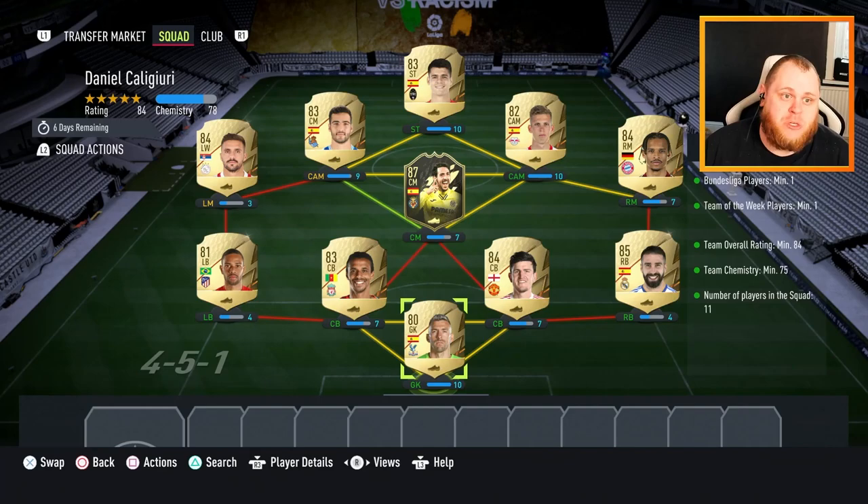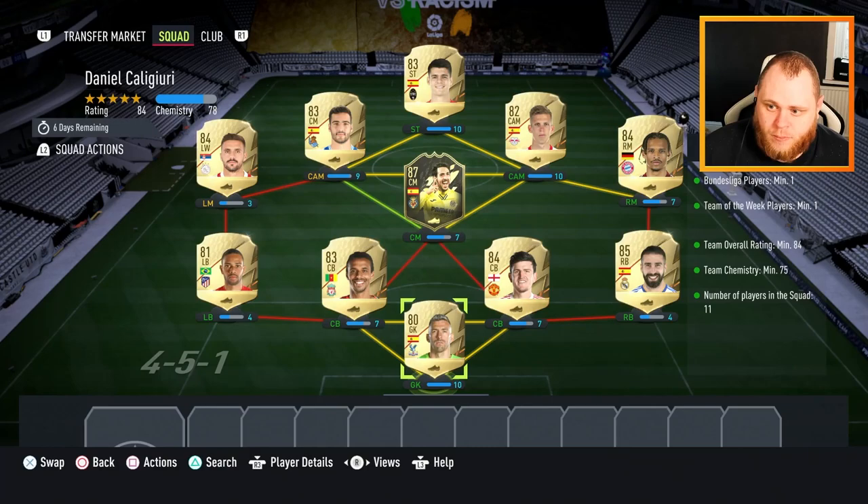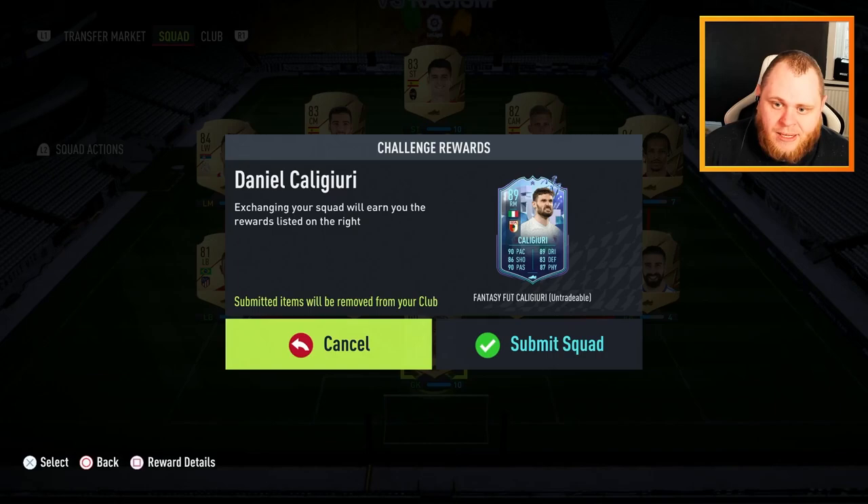Welcome back to another review on the channel. Today I'm going to test out Daniel Kalajuri - I hope I'm pronouncing that right, if not I do apologize. This SBC, you can see right below me, the requirements are an 84-rated squad with one Inform. That's so cheap - it's literally 50,000 coins.